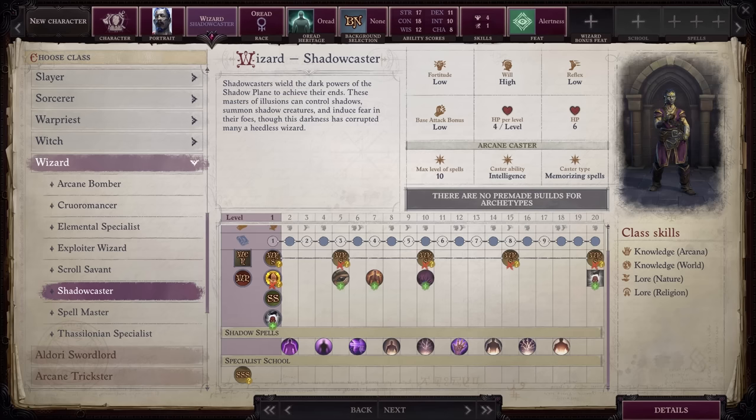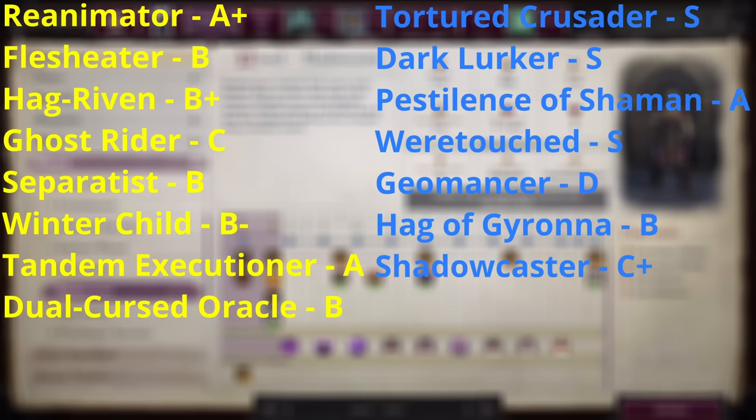That wraps up all the information I have regarding the 15 new archetypes added to the game. To recap: Reanimator A+, Flesh Eater B, Hag Riven B+, Ghost Rider C, Separatist B, Winterchild B-, Tandem Executioner A, Dual Cursed Oracle B, Tortured Crusader S, Dark Lurker S, Prophet of Pestilence A, Were-Touched S, Geomancer D, Hag of Girona B, and Shadowcaster C+. Overall, I think Owlcat did an incredible job giving players interesting mechanics along with fascinating role-playing opportunities. If Rogue Trader wasn't coming out, I'd probably dive right back into this game. Definitely looking forward to revisiting it with all these new options. Hope all of you enjoy this video. Take care!